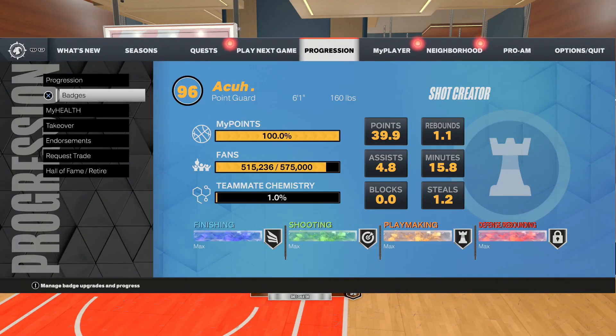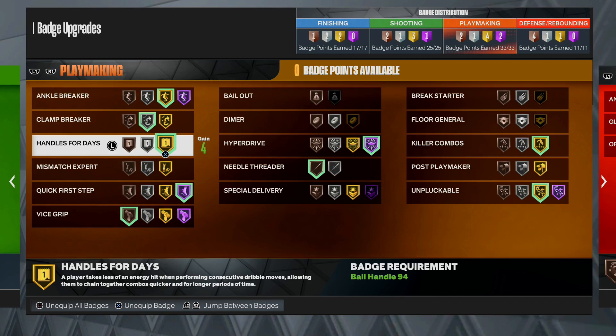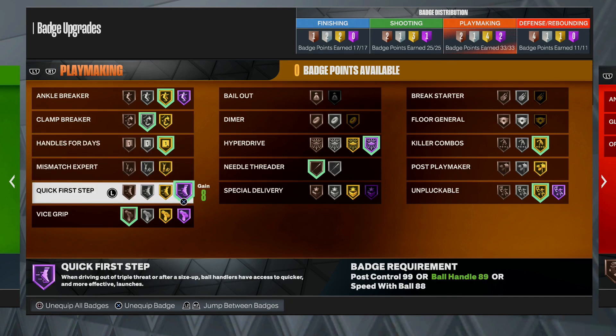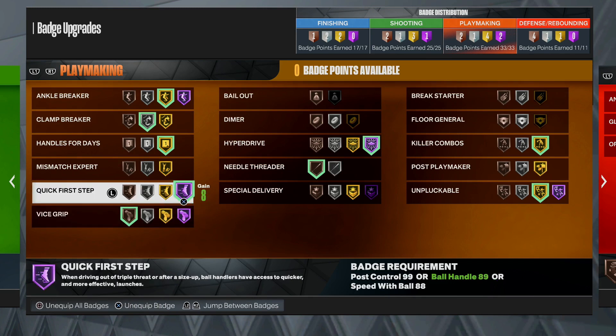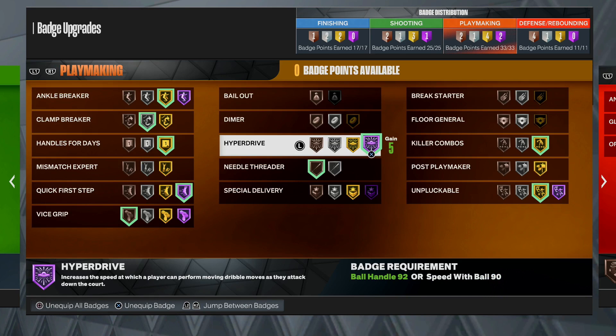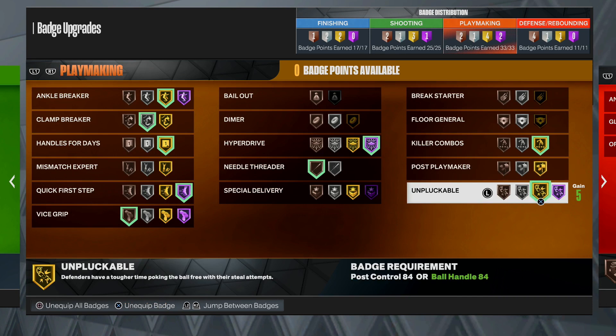Here are my playmaking badges for my small guard. Ankle Breaker I run on gold just for fun and content, but you don't need to — you can run it on silver. Clamp Breaker on silver. Handles for Days you need to have maxed so I have it on gold. Quick First Step is important on any build; always want this as high as you can possibly get it. Vice Grip on bronze just so I don't lose the ball as much — any more is a little overkill. Needle Threader on bronze so I can get the ball to my teammates in the corner fast. Hyper Drive on Hall of Fame so you can chain everything together really fast — all those misdirection speed boosts. Killer Combos on gold — same category, get it as high as you can. And then Unpluckable on gold so I can get away from people who spam square and steal the ball.